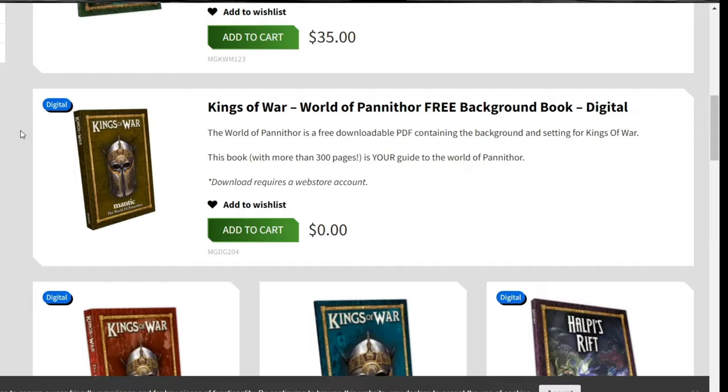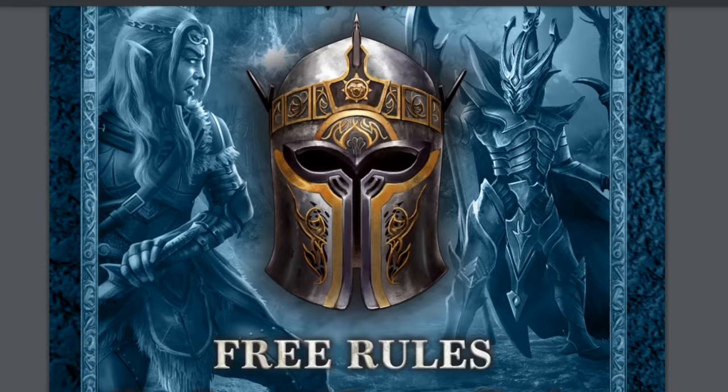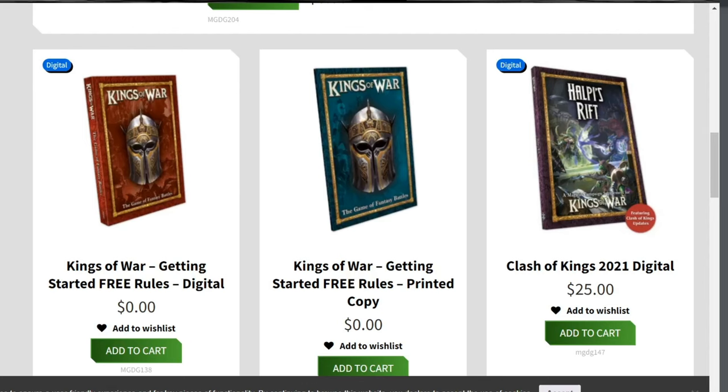If you're comfortable with digital content, Mantic provides access. The Kings of War Compendium and Clash of Kings 2024 rulebook can be downloaded as PDF copies from the Mantic website. If you're not fully ready to pull the trigger, there's a free Getting Started rules download which goes over the mechanics of gameplay without the details of magic artifacts, special rules, or army lists, but it does explain everything you need to know from the core rules of the game and how to build lists. This same book is available in print, and it's also free from the Mantic website.